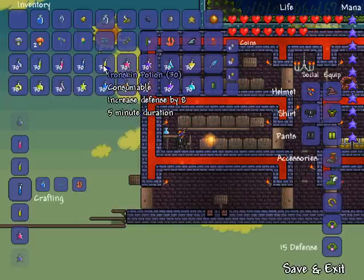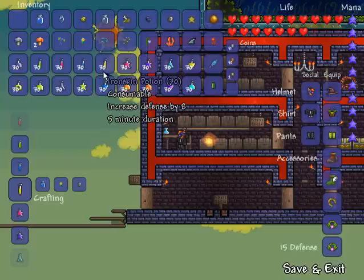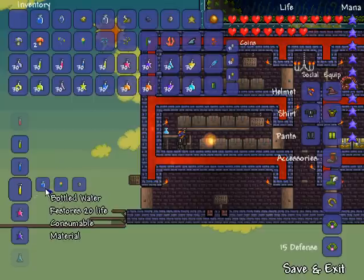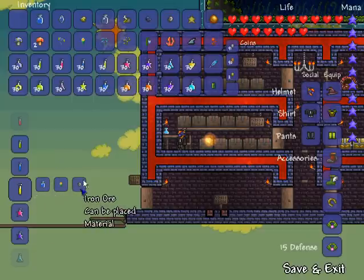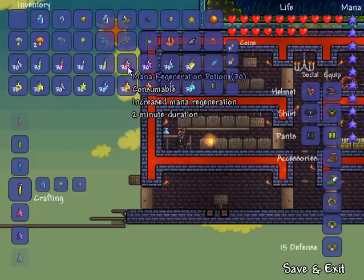Next on the list is ironskin potion. Ironskin potion increases your defense rating by eight and lasts for five minutes. It's created with a bottled water, a daybloom, and an iron ore.